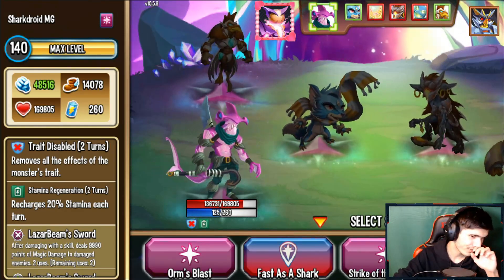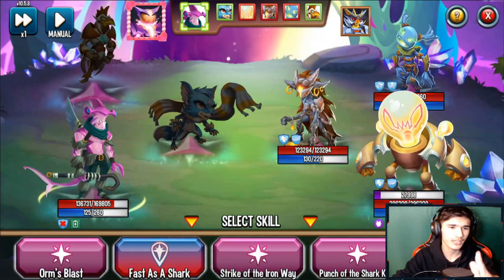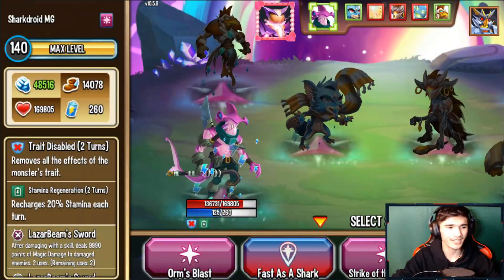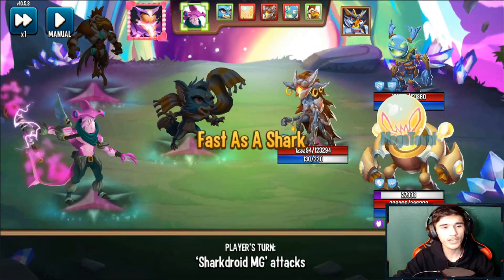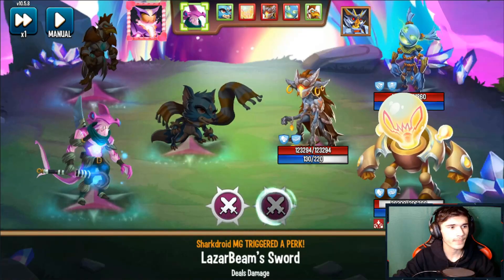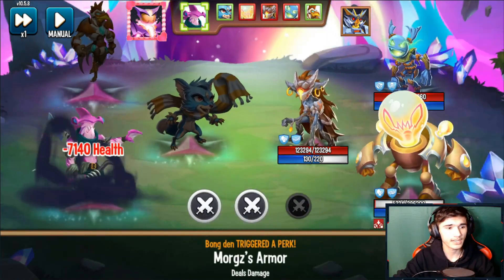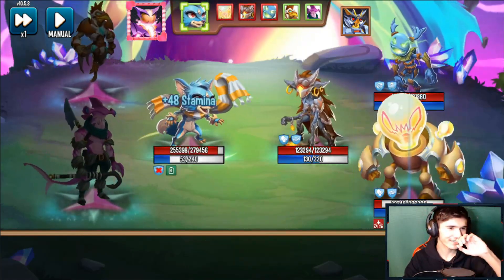This shark monster doesn't really need that stamina because on rank three he gets it as a status caster, but since I wasn't running a Mega Taunt monster, she went ahead and removed positives and trade disabled me, which also ended up removing my stamina regen. So I could go ahead and hit you with Fast as a Shark - that almost ended up eliminating you - and Laser Beam Sword kicked in as well.